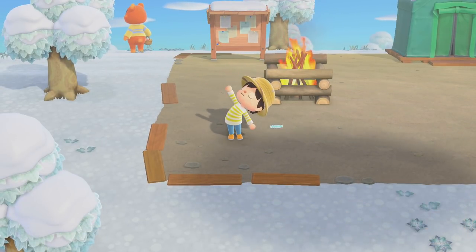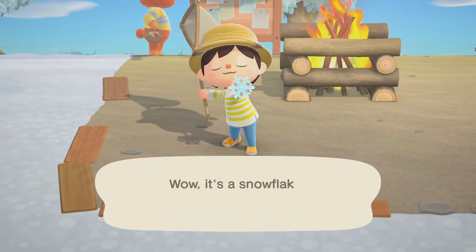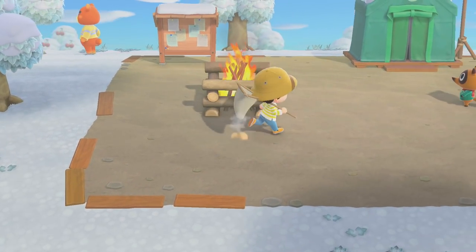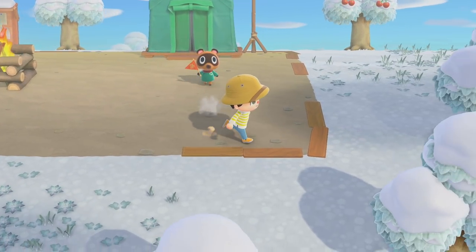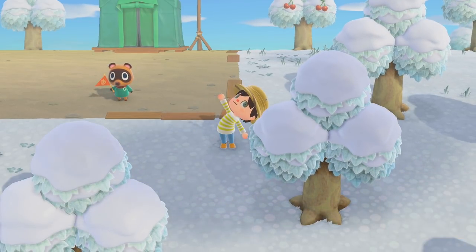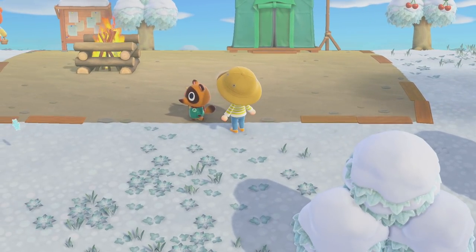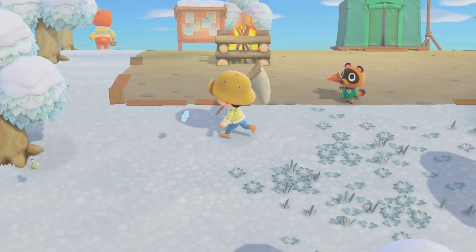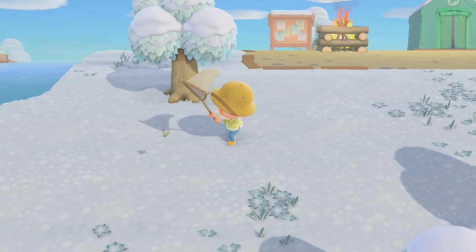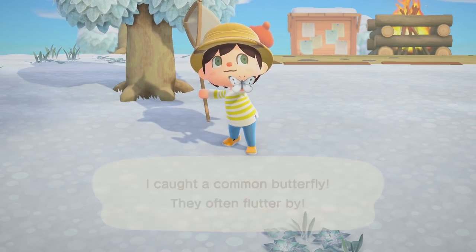If I hit right on the control pad, the fishing rod is the first thing that pops out, then the net — that's the order in my inventory. I got a snowflake — it's like a tiny, beautiful sculpture. Whatever you put away with down on the control pad, if you hit the button again, it should always pop out the one you just had. The net pops out. I missed my chance with a butterfly — gotta get my aim down. Yes! I caught a common butterfly — they often flutter by.